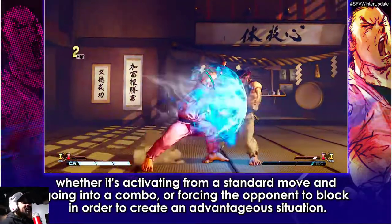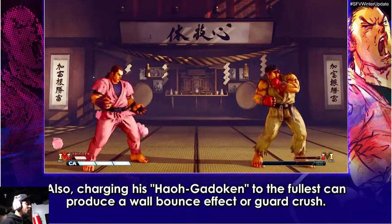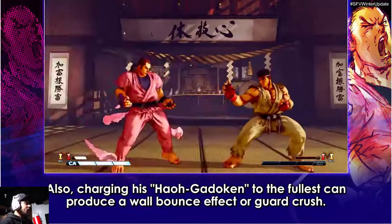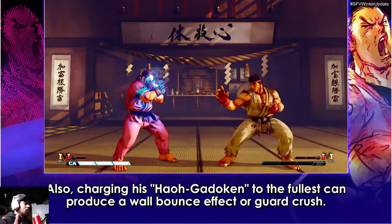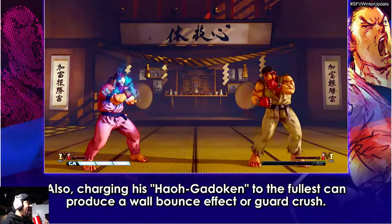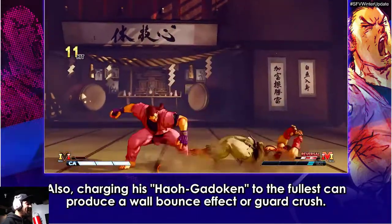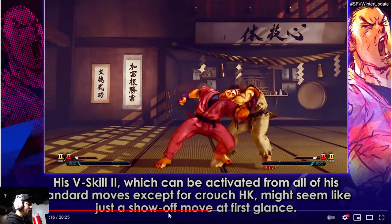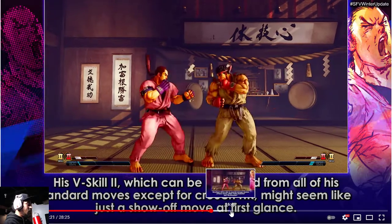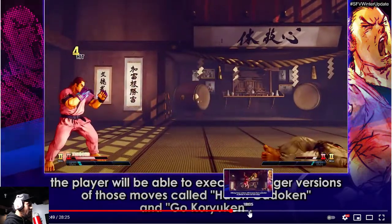Just by looking at this fireball — it looks very good. I see unblockable setups from this right now. Like, you hit somebody, get the knockdown, throw that fireball out as soon as they get up and it can crush their guard. If you sweep somebody and activate that and throw it out you can probably get the unblockable. I just see a lot of things going with this.